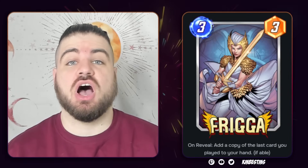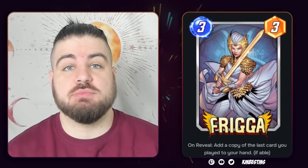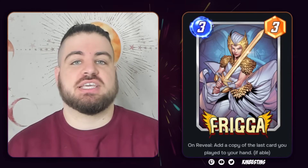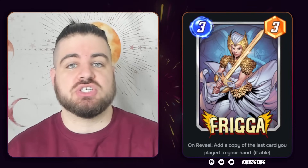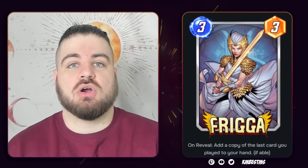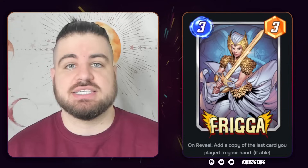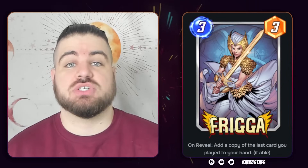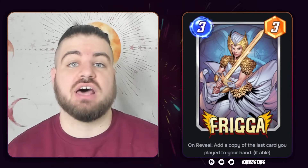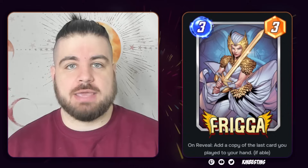The first spotlight cache of the season features the card Frigga, a 3-3 with the ability to copy the card you played before it. Frigga is particularly interesting because I suspect she's going to be relatively overshadowed by the release of Surtr, a card that is on the season pass releasing the same first week of the season and is a dangerous, dangerous card with wild metagame implications — a card with a lot of power pumped into it that is meant to boost a specific archetype.